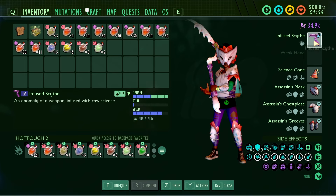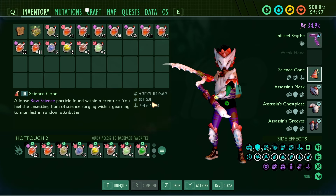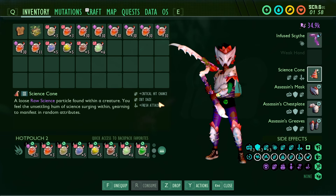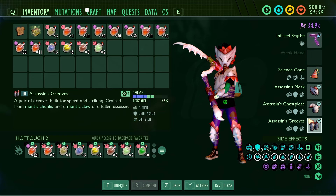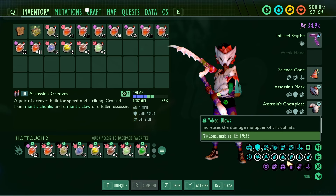You want a lot of crit chance for this. You need an infused scythe — I'm doing fresh just for now with Final Fury. I haven't been able to find something better than this. All assassin, you'll have a lot of crit chance.